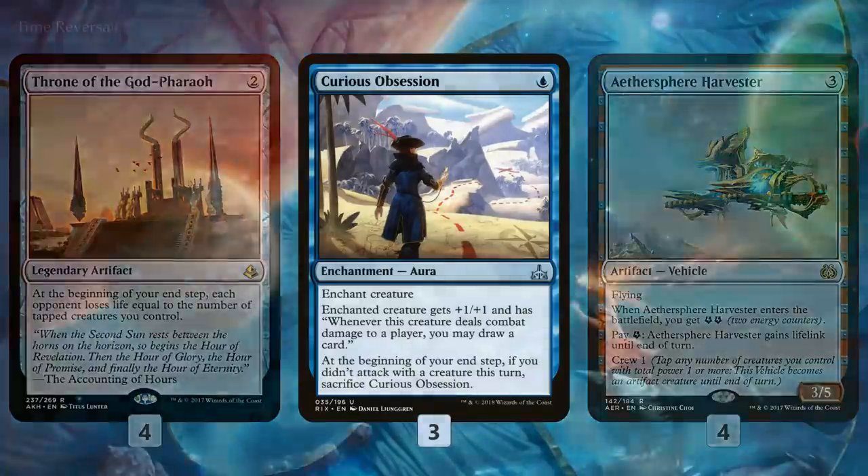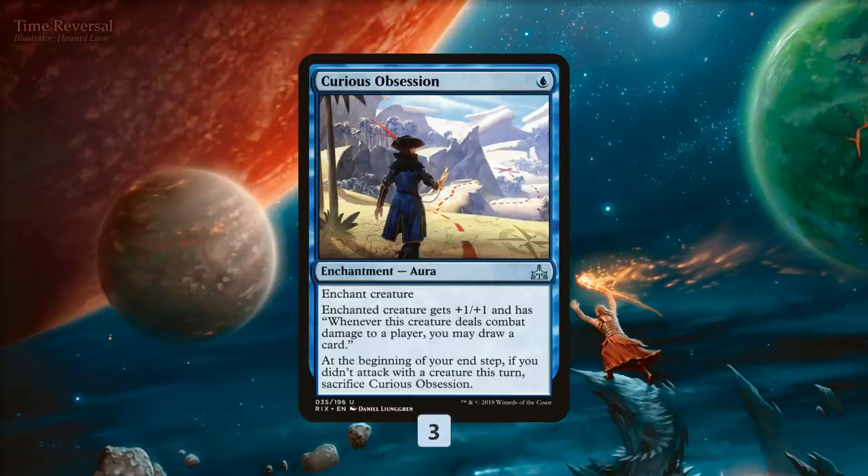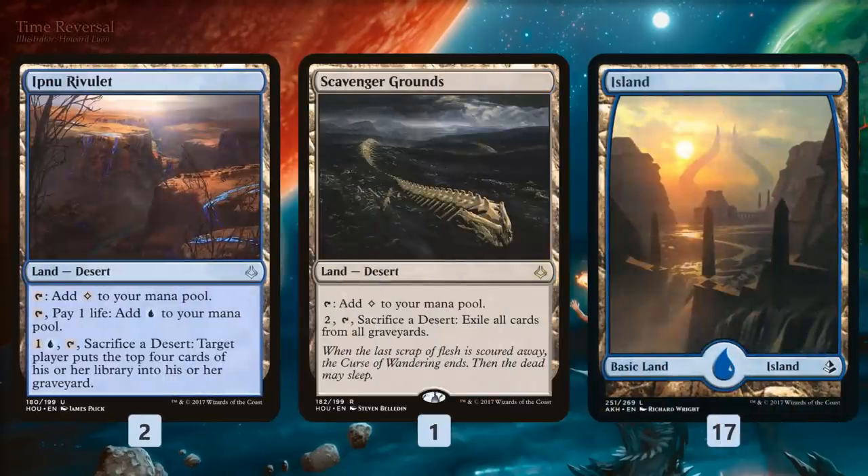Curious Obsession gives us a little bit of pump and makes our little creature a bit bigger, but more importantly it just keeps drawing us cards — basically like a Curiosity that keeps drawing us a card again and again, finding us more 1/1s to play and finding us our Throne of the God-Pharaoh. For the mana base, we have Ipnu Rivulet and Scavenger Grounds. We don't really care about milling, but Rivulet's a blue source we can sac to Scavenger Grounds against graveyard-based decks like God-Pharaoh's Gift, which are pretty popular. And Islands to cast our stuff.